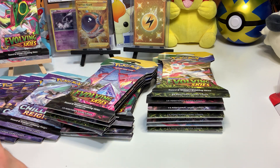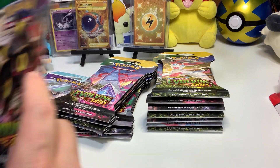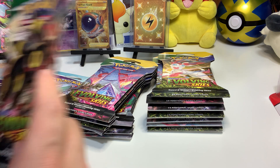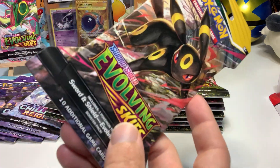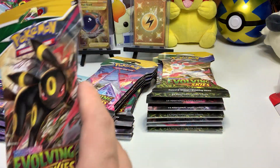Honestly, from my firsthand experience opening ETBs — they come with eight booster packs and I usually get like five or six green code cards. I'm not a fan of opening ETBs. I like to keep them sealed. I actually sold two Sword and Shield ETBs to one of my friends and I don't even know what he pulled out of them.